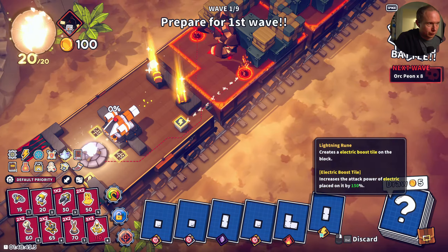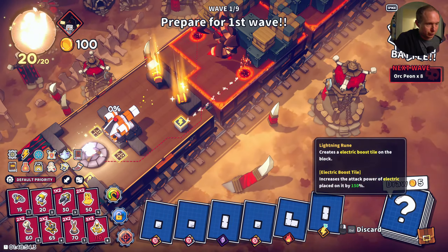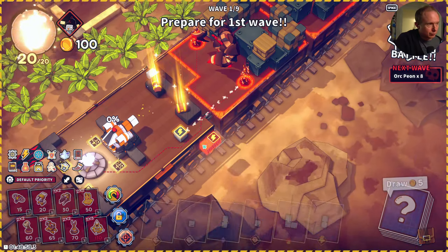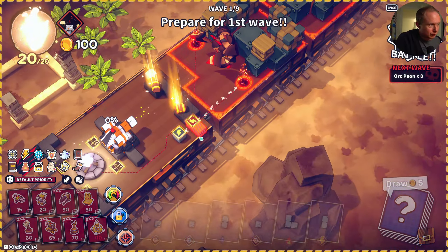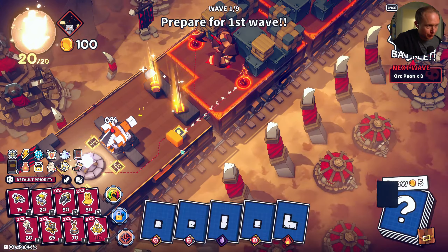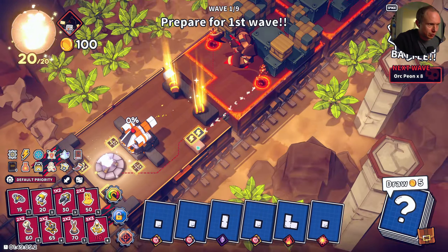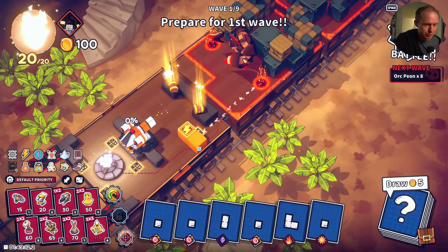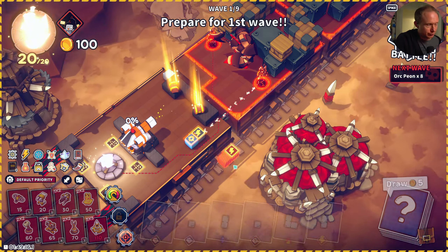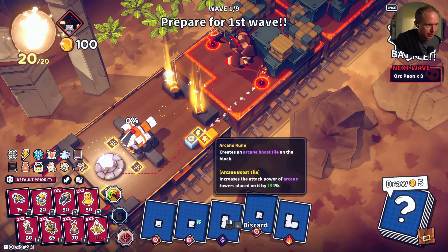Ten. So we're gonna have that go in there. We'll put — we'll do double lightning there, I think. I think I prefer explosions for a little more crowd control. Because we can put that there — that can be the front.